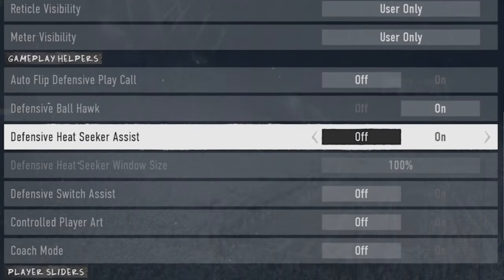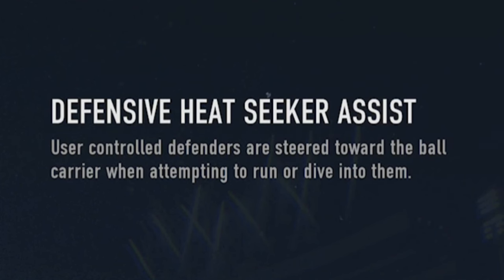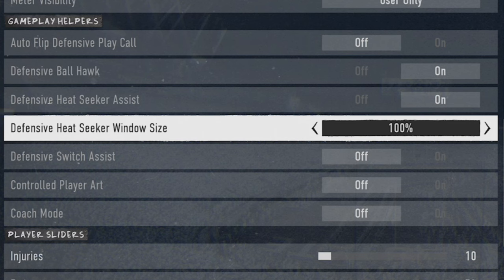Next, we're going to cover defense, starting with a gameplay helper that should probably be turned on if you're having trouble tackling — and that's defensive heat seeker assist. This will help steer user-controlled defenders towards the ball carrier when attempting to run or dive into them. You can also change the percentage on the defensive heat seeker window size, as 100% is not the max — you can go all the way up to 200%. Combined with a certain tackling type, it acts like a magnet sucking you into the ball carrier.